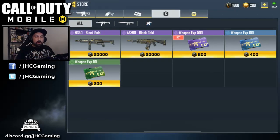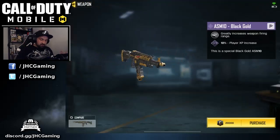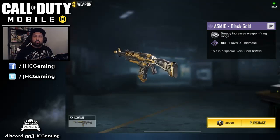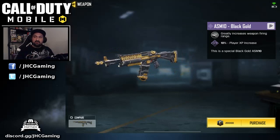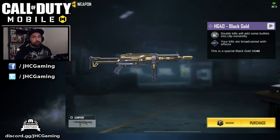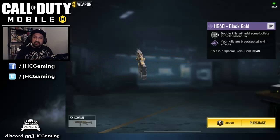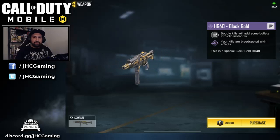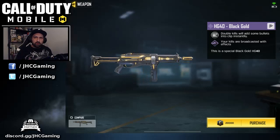You also have epic weapons in the game for free. These two weapons in the shop are available for credits — not COD Points. You earn credits by playing and doing challenges every season. They also have two perks because they are epics. This one gives 10% extra player XP and also greatly increases weapon range. So if you like extra range or want to level up faster, this weapon is going to help you a lot. The HD40, also available to free-to-play players, has two perks: double kills will add some bullets to the clip, and your kills will be broadcast with special color effects on the kill feed.